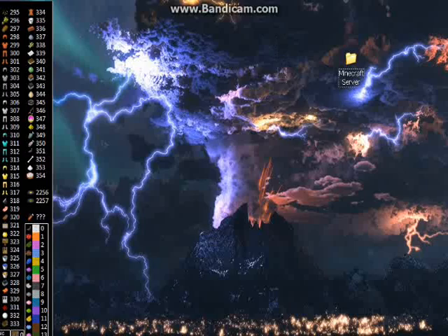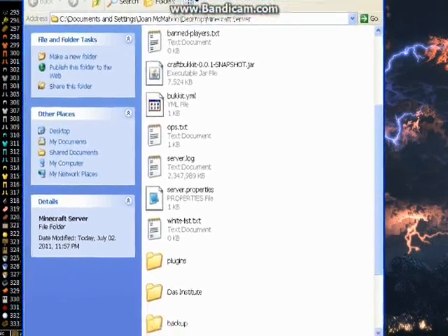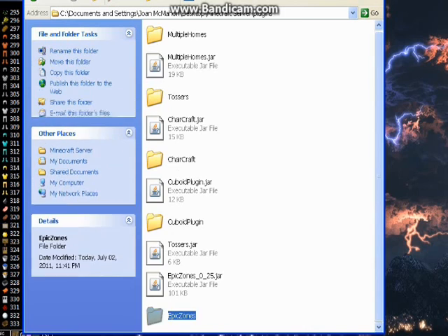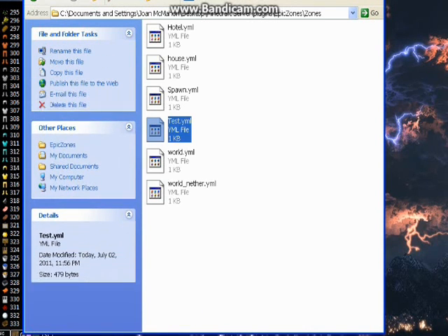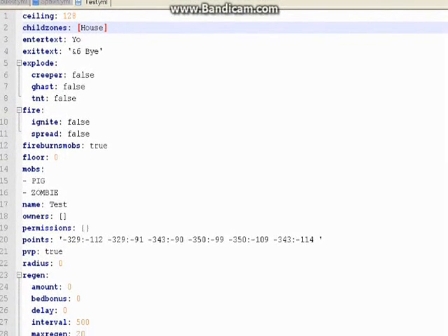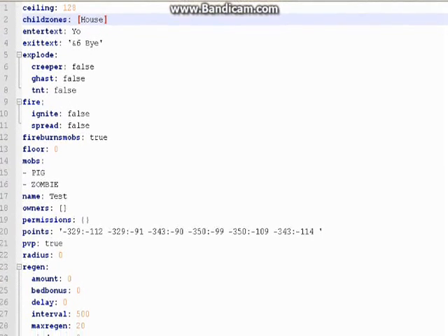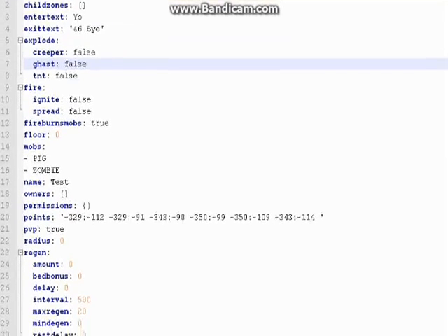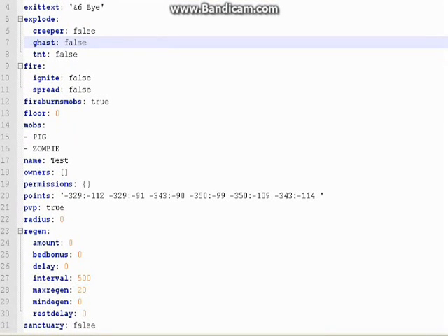And if you want to edit your settings out of game, out of server, you can just go to your Minecraft server, go to your plugins, go down to Epic Zones, then Zones. And there's the test zone we were working on. In here are all the settings that we can configure — enter text, exit text. And 6 is yellow — set all these to true or false if you want. You can mess around with the sanctuary down there.